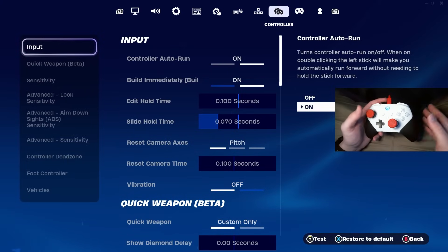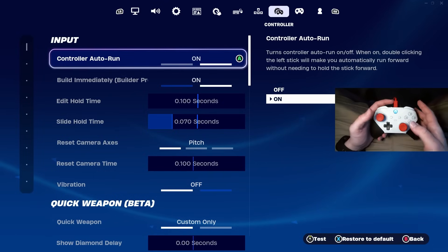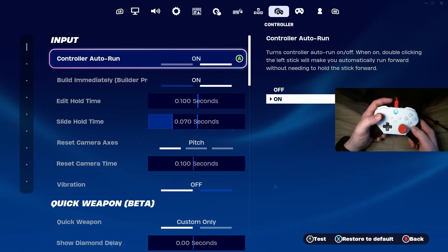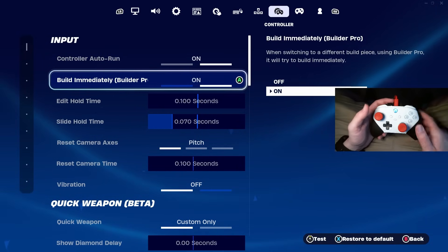Now moving on to the controller options. Starting at the very top — controller auto run: you're definitely going to have this on. This frees up your down left stick bind. Then build immediately for Builder Pro — definitely have this on as well, so you don't have any input delay whenever you're building.